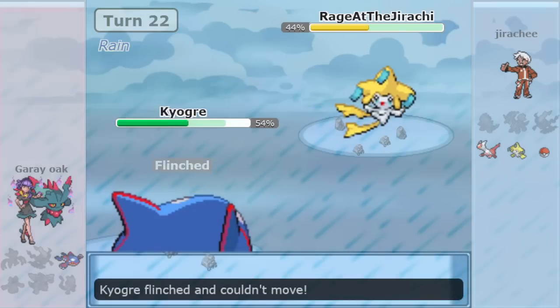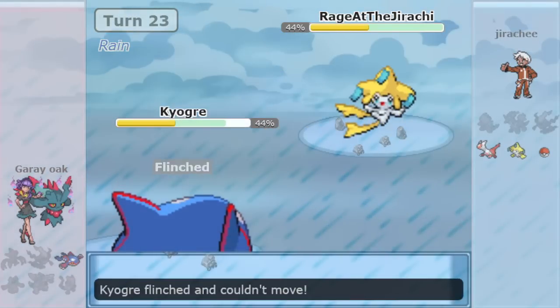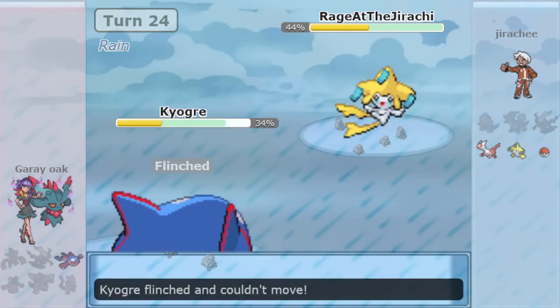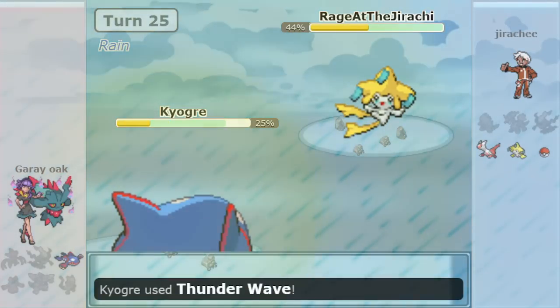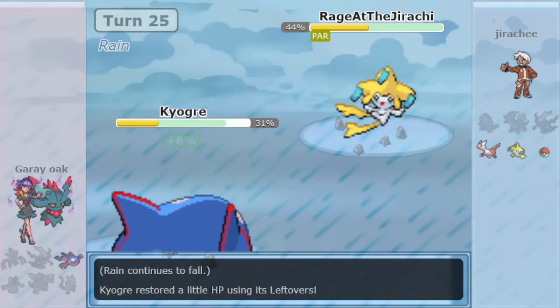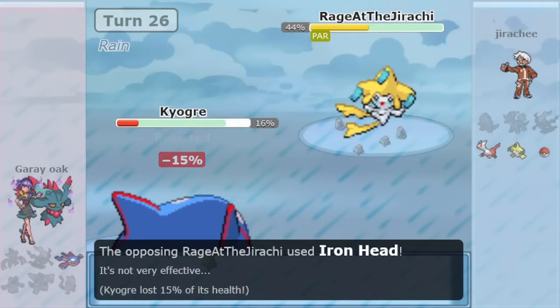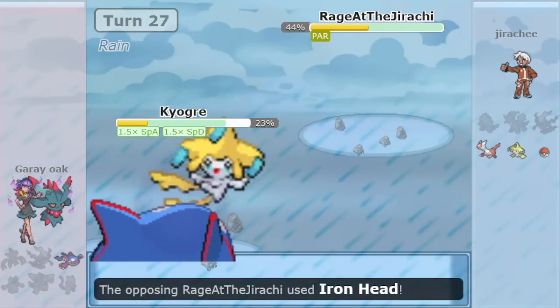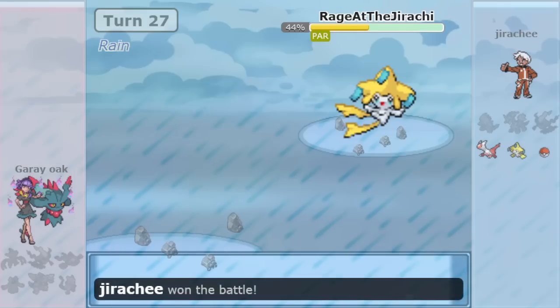Point is: you need rocks. I will not spend this video convincing you of why rocks are so good because I have that covered in other videos. You take the little chip damage from rocks for granted, but 12.5% on neutral targets is not insignificant. It's the same mindset that leads people to think, why use Leech Seed and Toxic when you can just kill things immediately? Stealth Rock is a big deal — that 12.5% is really nothing to sneeze at.